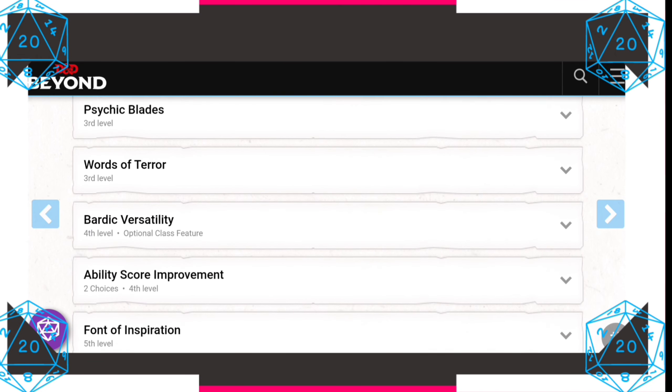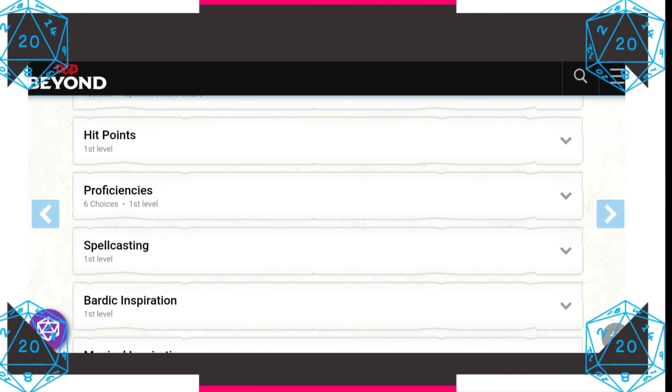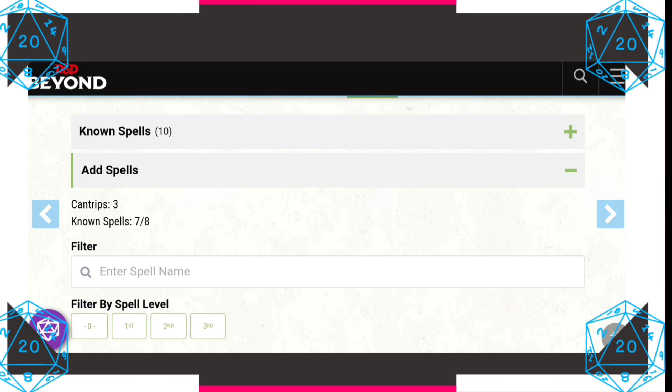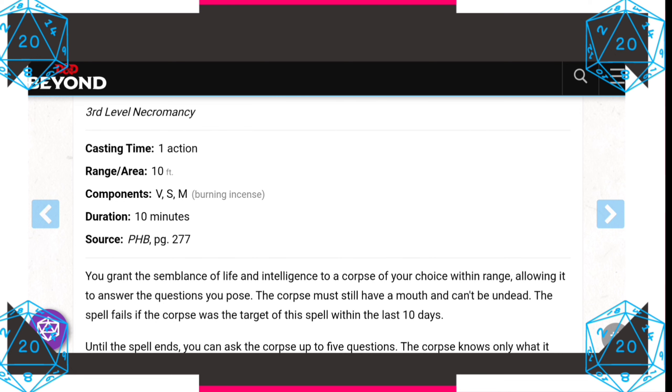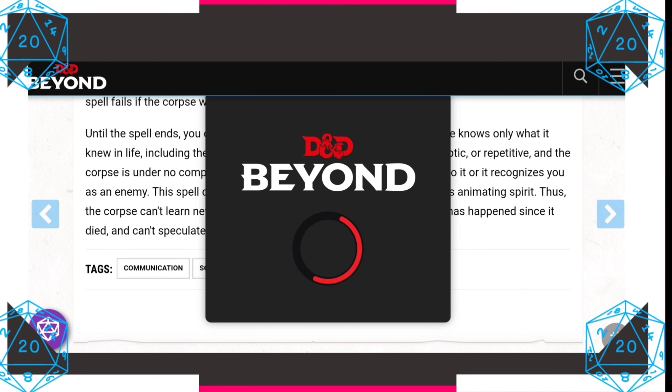At fifth level, we gain Font of Inspiration: you regain all expended uses of Bardic Inspiration when you finish a short or long rest. The amount you can do with your inspiration is insane, and just being able to gain it back on a short rest is amazing. For our third level spell, keeping with the dungeon-delver theme, let's pick Speak with Dead. You grant semblance of life and intelligence to a corpse within range, allowing it to answer up to 5 questions. The corpse knows only what it knew in life. Answers are usually brief, cryptic, or repetitive, and the corpse is under no compulsion to offer a truthful answer.